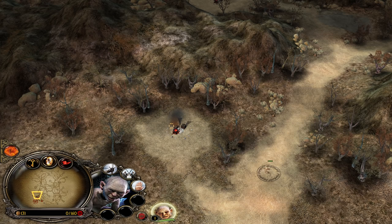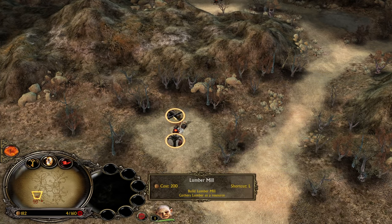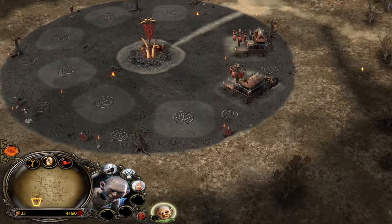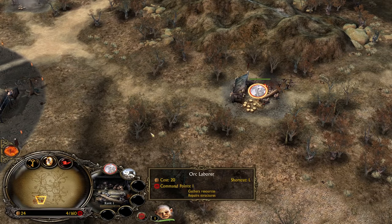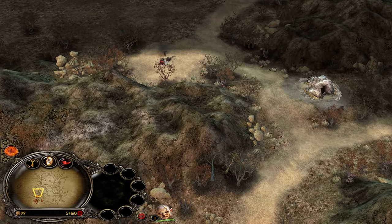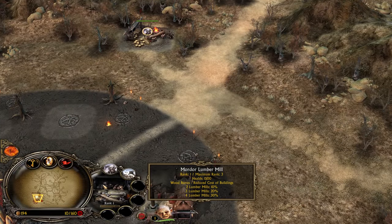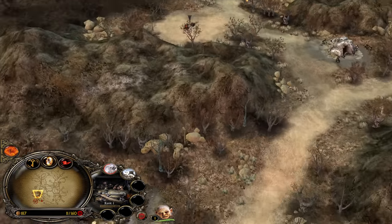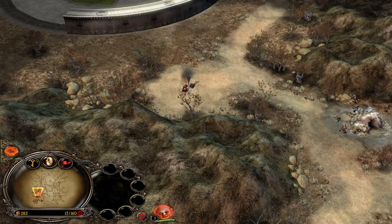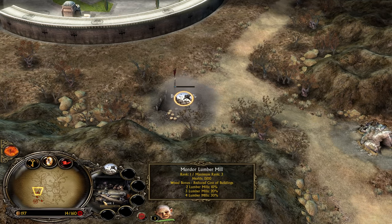Luckily for us, trolls are also siege weapons at the same time, which means we can break through the wall — no problemo. We don't need Catapults in this matchup. Early on it's about surviving. Let's get some more workers to get a bit more money. We can potentially grab the settlement. Even if we can't hold it for a while, it's going to be good enough to distract our opponent, and also gives us the wood bonus, meaning cheaper buildings — a 20% discount.